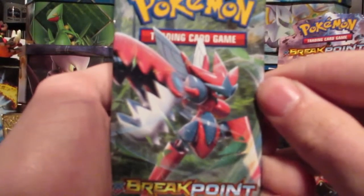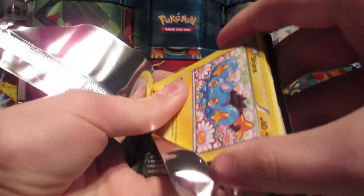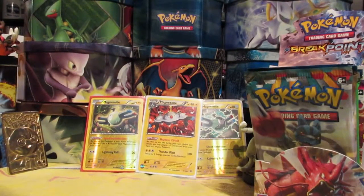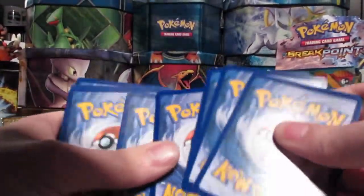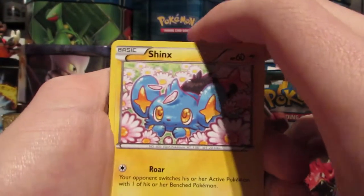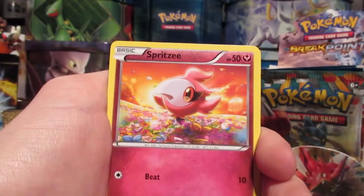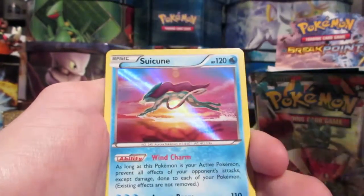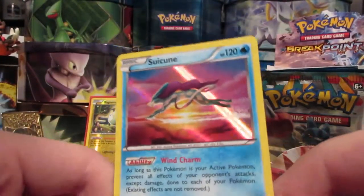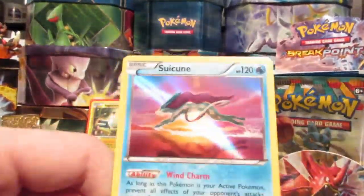Next pack, we got a Breakpoint Mega Scizor art. Open that up. Got our code. We have a Shinx, Chikorita, Hefari, Temple, Spritzy, Max Potion, Ziglith, Reverse Valley, Reverse Ferro Seed, and a Suicune Holo. So that is our second Suicune Holo. And I don't have any sleeves out here, I will be right back.